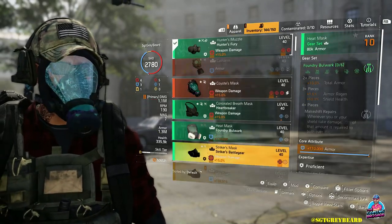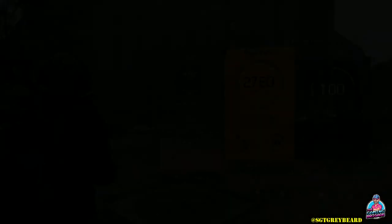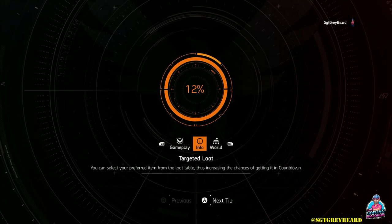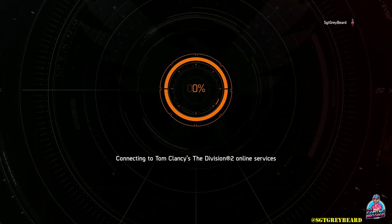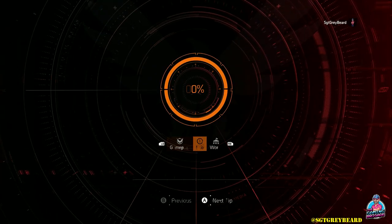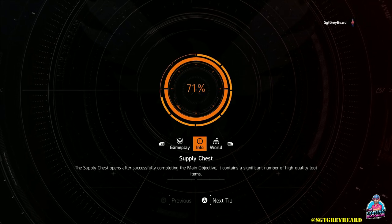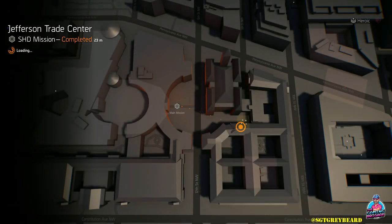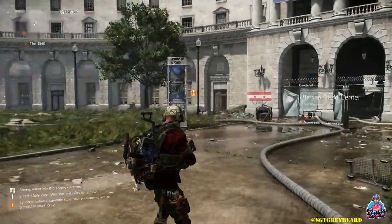The first thing I recommend doing anytime you get something you want is go into your inventory and mark that item as a favorite — that way you cannot accidentally delete it. What I do every single time I encounter the loot goblin is completely log out of the game and log back in and go back to that same area over and over. In my experience, logging out and logging back in is the best way to reset everything to ensure you have the best opportunity to have the loot goblin show up.